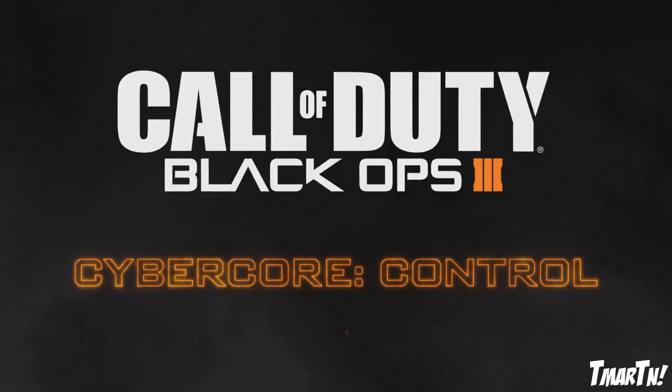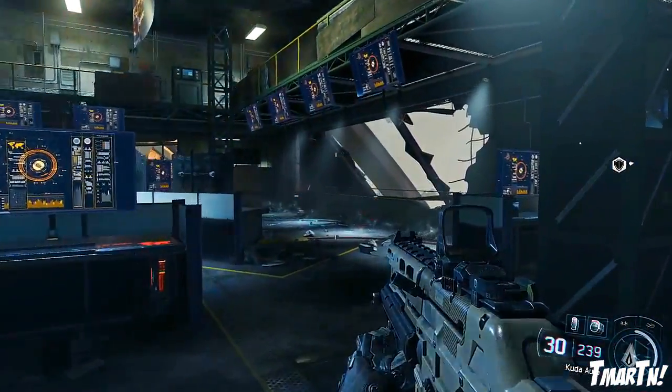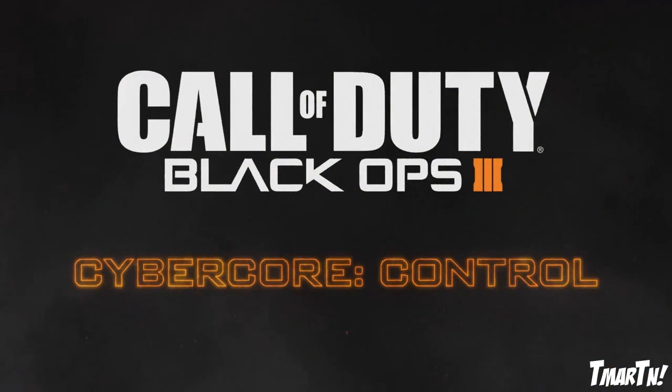The first set of cyber core abilities we checked out were the chaos set, and it was chaotic — everything from electric melees to making people puke to death on command. If you guys missed that video, I'll link it in the description. In this video we're gonna be talking about the control set of cyber abilities.